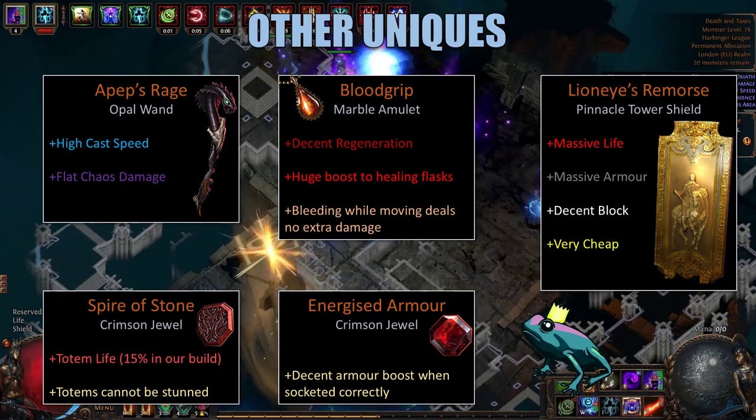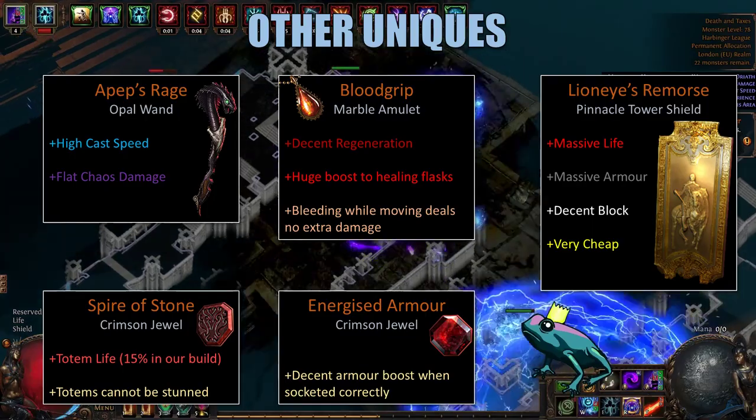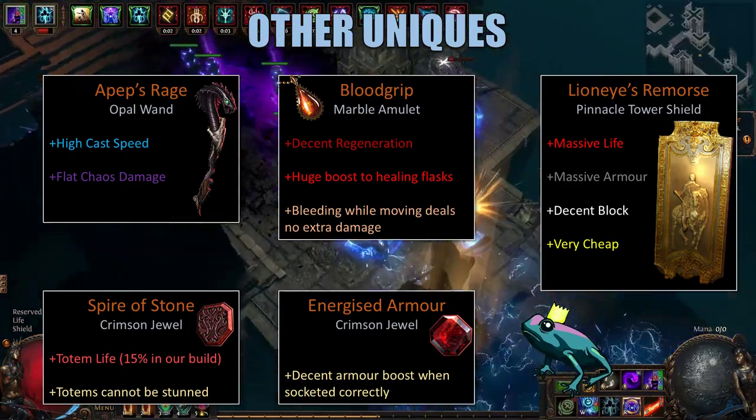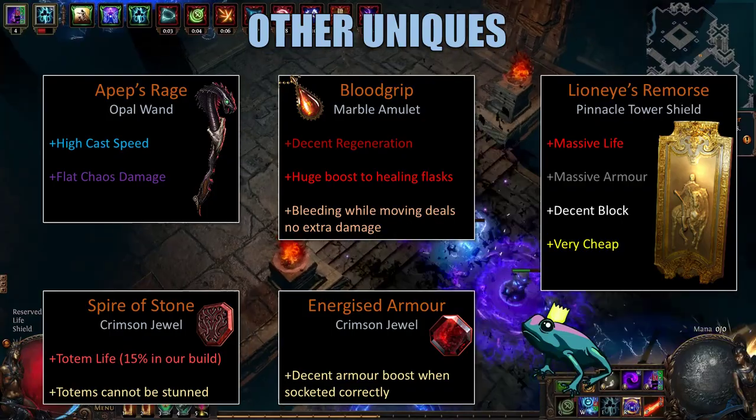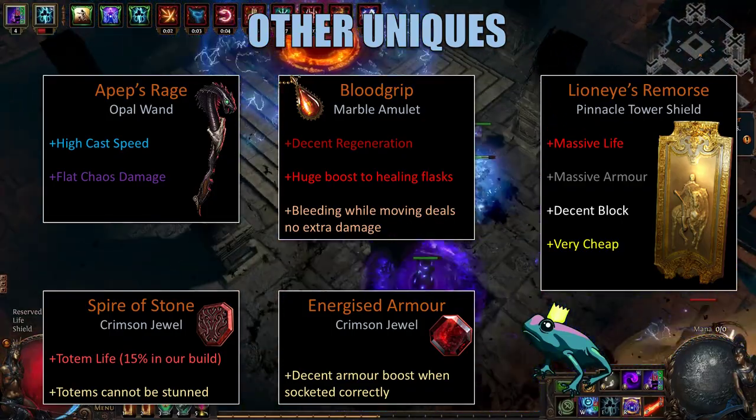Next, we use Energized Armor. This gives us an increased armor boost based on the energy shield allocated around it. In total, the socket that we have Energized Armor in is giving us about 96% increased armor.